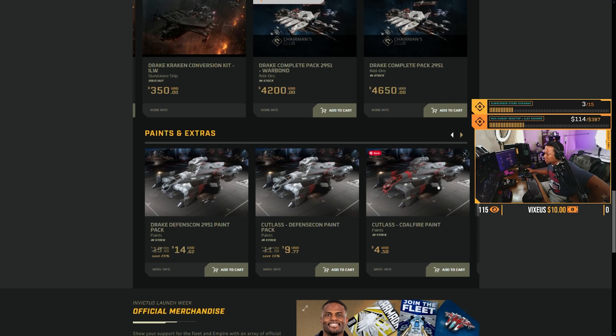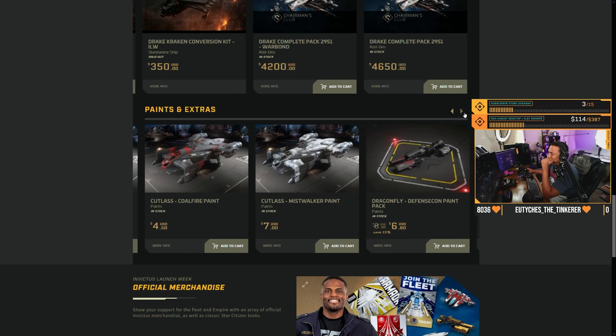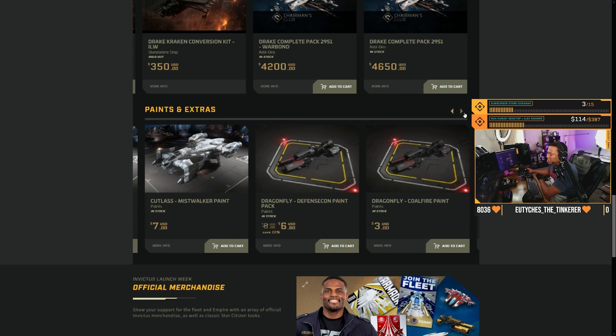The Cutlass Black — if you're a Drake fan, it's still a capable cargo ship. I made the jump over to the C2, but to each their own. We've got the Drake Dragonfly — I don't like this thing. I hate all the bikes. They're so jank.